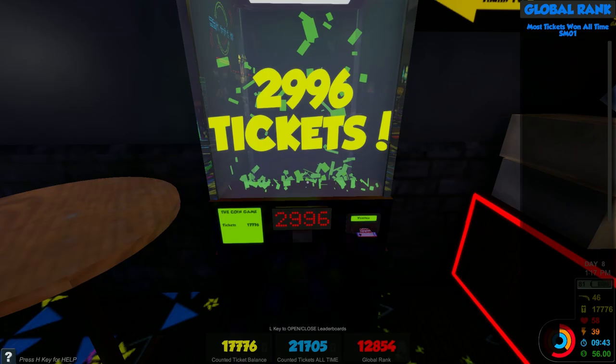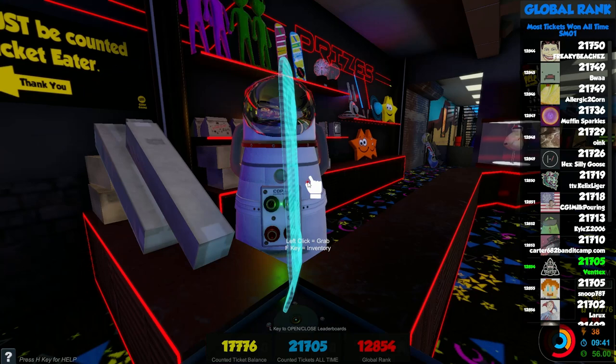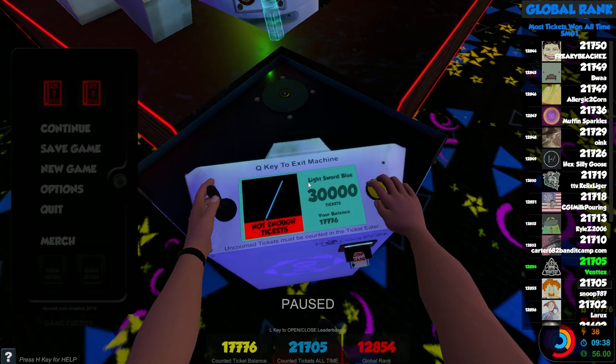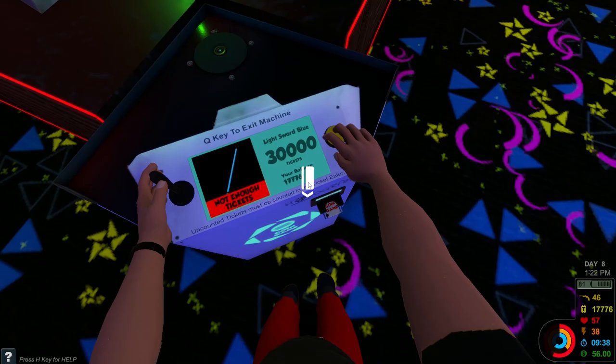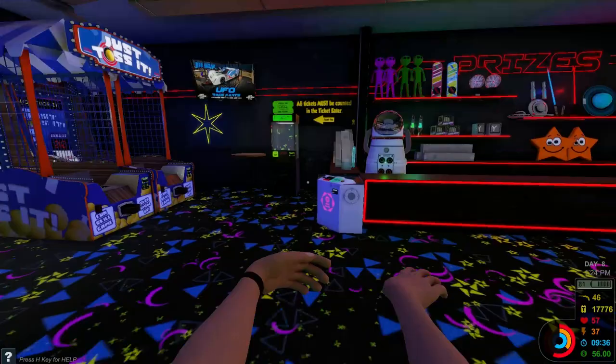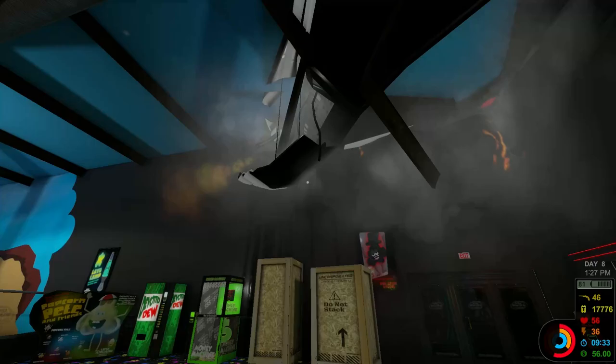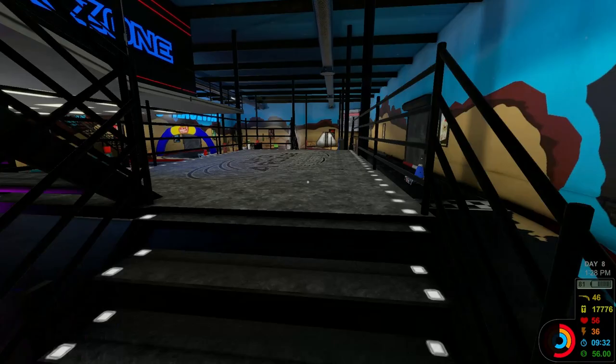We have 17,000 so far. What can we get? I want a lightsaber. How much is a lightsaber? 30,000. Wow. Okay. Let me exit. Q to quit machine. Now it's... Wait. My arms. No. Okay, there we go. That was a weird bug. I accidentally pressed escape instead of Q, and then when I walked away, my arms wanted to stay. Let's do the arcade. I want to get that lightsaber. That'd be cool if I could get it.